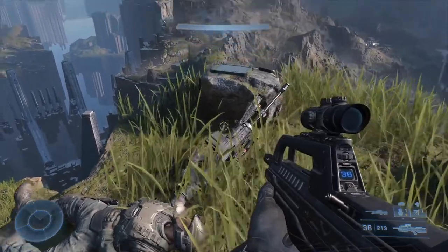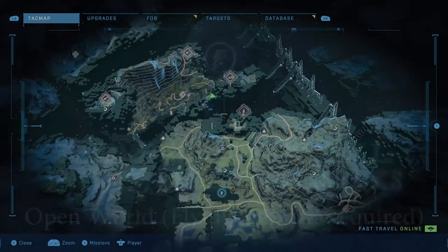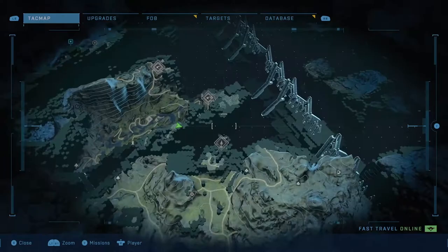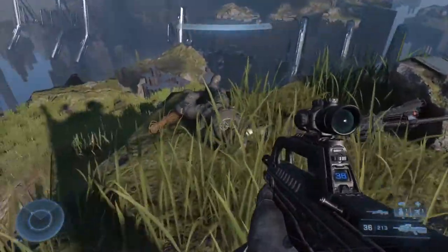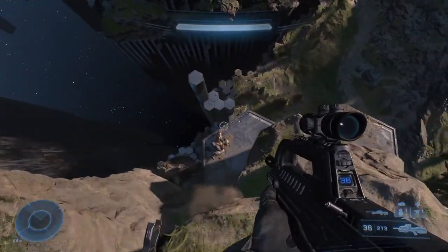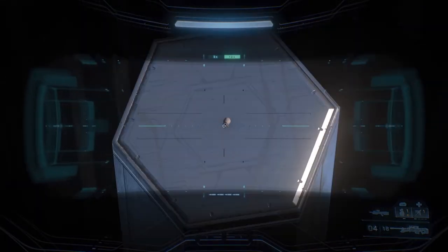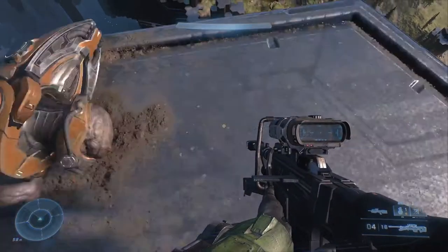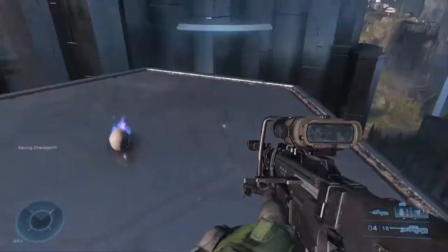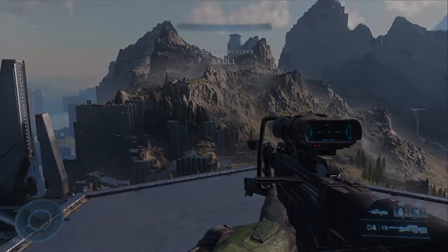Next up we have the Thunderstorm Skull, which increases the rank of enemy units. This one will be located at the Crow's Nest on the southeastern part of the island where you destroy the AA turrets. Head up to the top to see a dead marine who has clearly been busy finishing the fight — follow the trail of dead bodies he left behind, and the hex pillar sticking out of the bottom of the ring is where you're going to find your skull. You could fly here, but the jump is way more entertaining, so Assassin's Creed your way off the side of the cliff, land on the hex pillar, collect the Thunderstorm Skull, and drop an F in the chat for the Chad in the Crow's Nest.